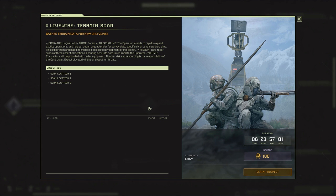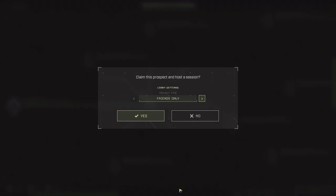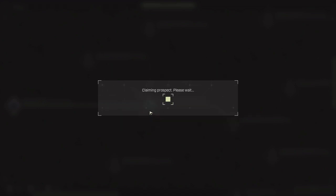The mission is to set up a radar at three locations and come back alive. That doesn't seem too bad — we get a reward of 100. We've been given the default prospector suit with only one oxygen, so that's still normal. We'll see if any friends join, probably not.